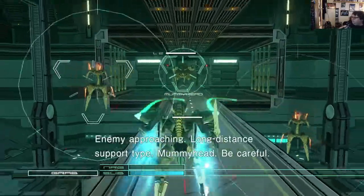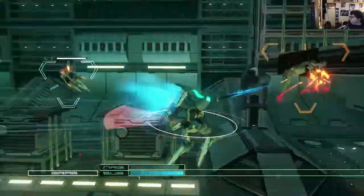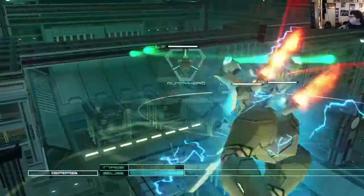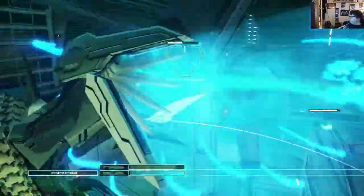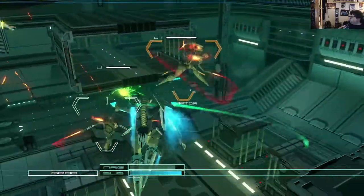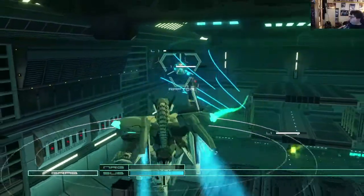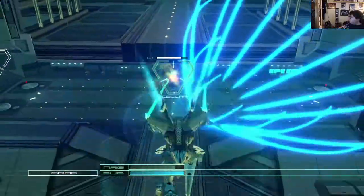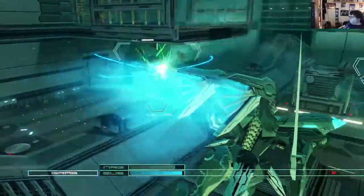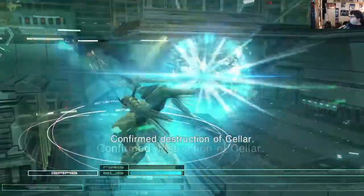Okay. Enemy approaching. Non-historic support type. Mummy head. Be careful. Enemy destroyed. Raptor destroyed. Enemy destroyed. Enemy destroyed. Enemy destroyed. Confirm destruction of cellar.